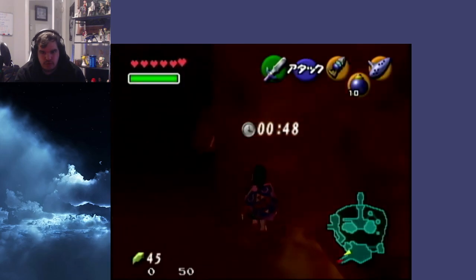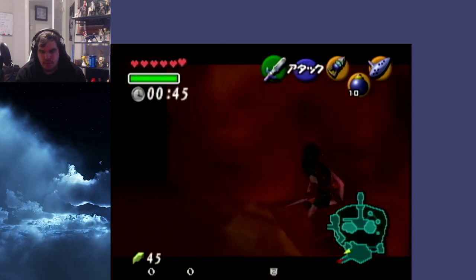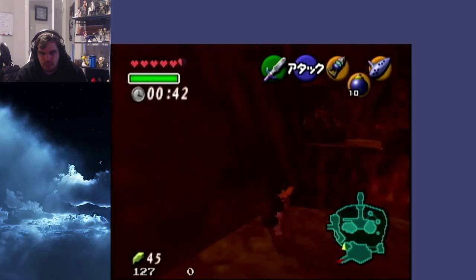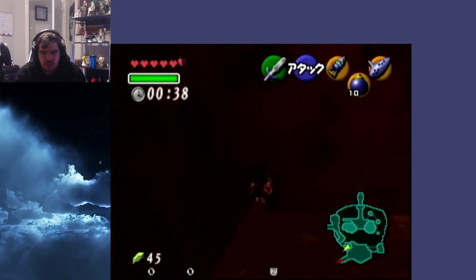Let's say you're going in to do the tunicless skip. You target the wall, you do your slash like normal, then you side hop — and let's say you forget to pull the hookshot, or you mess up a roll over here and you untarget or something. It's fine — run into this corner and target.